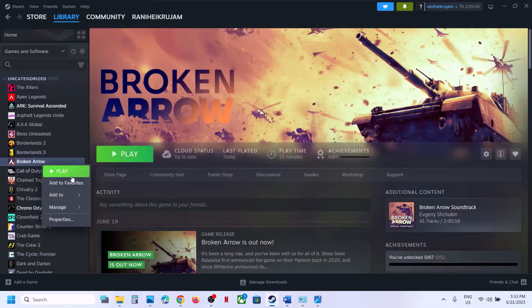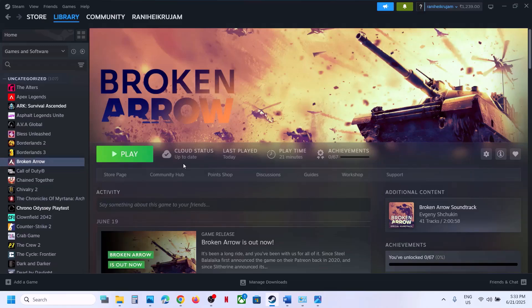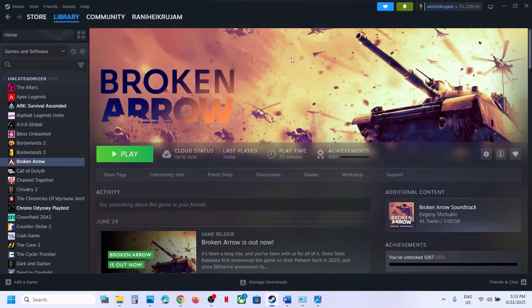The last step is to uninstall and reinstall the game to a different drive. Right-click the game in Steam, select Manage, then Uninstall. After uninstalling, go to the game folder and delete it. If the game was installed on a drive other than C, try installing it to C drive and check. If it was already on C drive, try installing it to another SSD. One of the steps in this video should help you run the game successfully. Thank you for your time — please like this video and subscribe to my channel.